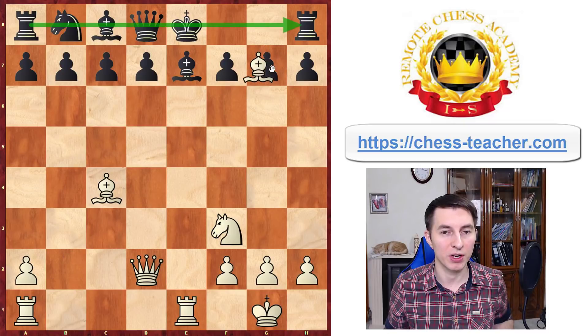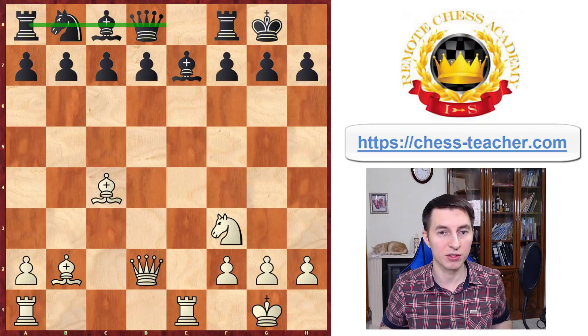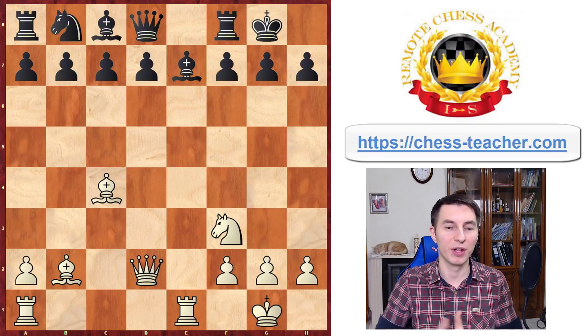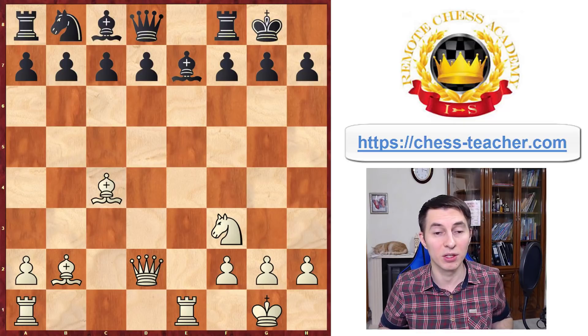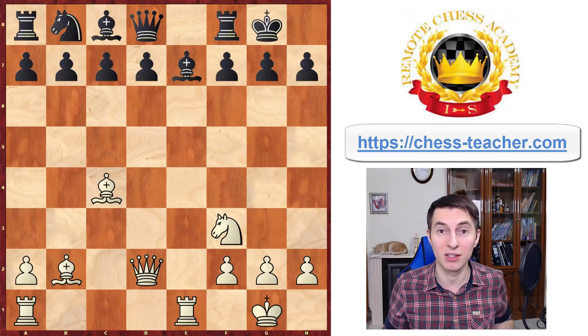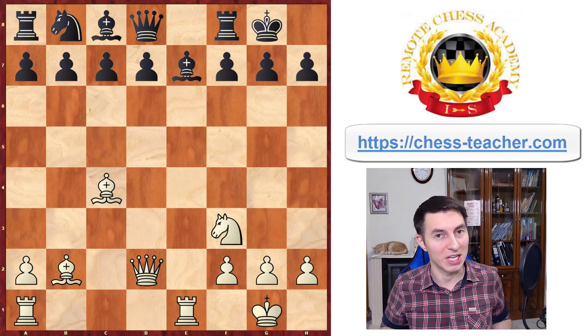Right now you're also still threatening to capture that pawn on the king side, so black will probably castle. And now there is the beginning of a very beautiful attack which black cannot handle — it's also very sudden because calculating the following lines is not easy even for an advanced player if they are not prepared. But you will be after this video, so stay tuned.